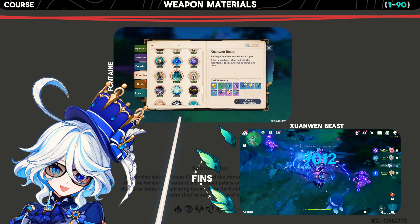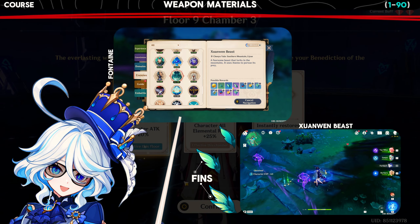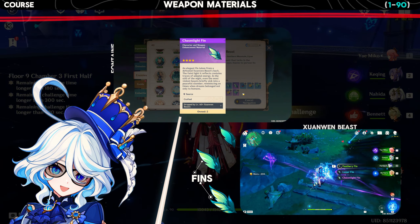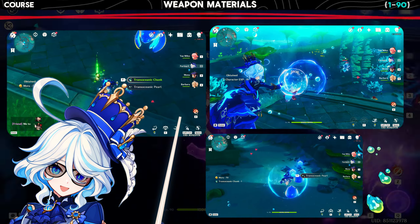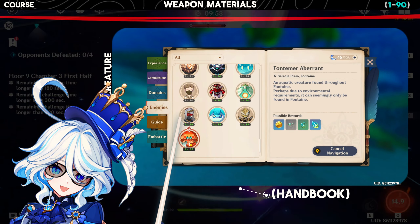You can obtain the weapon material called fins from the enemy called Shenwen Beast. To track them down, just open your handbook and start tracking them for easy farming. As for the transoceanic material, you can farm it by defeating underwater mobs, and track them through the handbook as well.